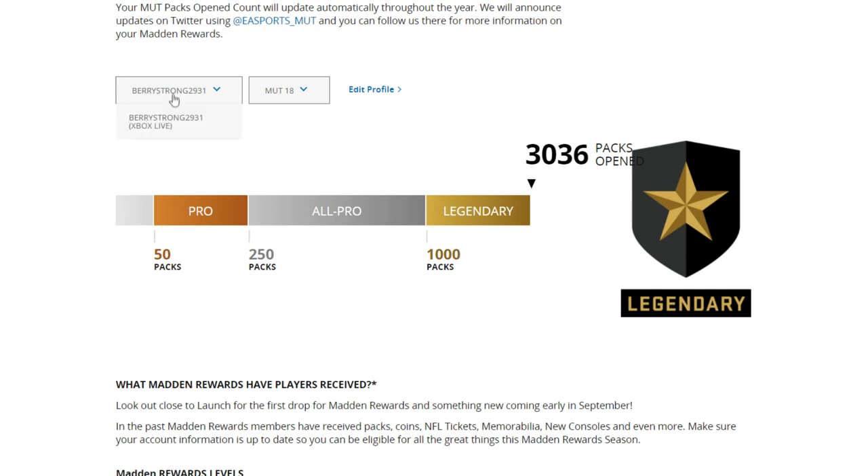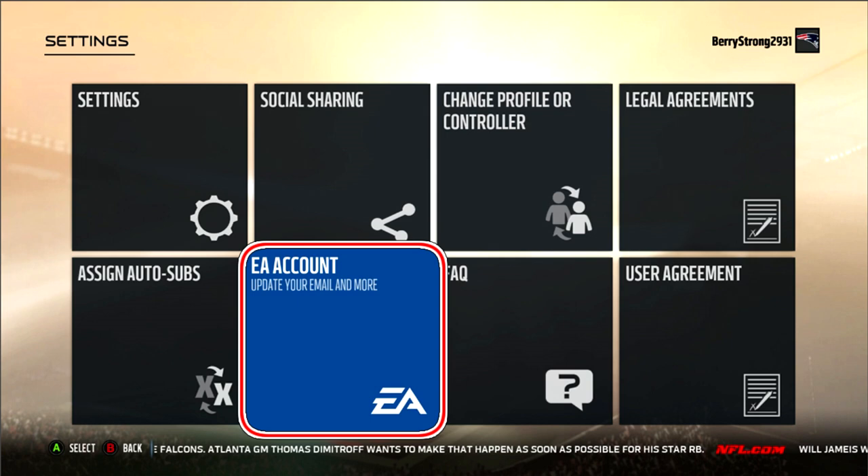Now some common questions: where do I find my EA Sports email? I do not know what my EA account is or how do I get the email to log in? First off, go to Madden and go to settings. Once you go to settings, you will see EA account — click on that and it will show you your email.